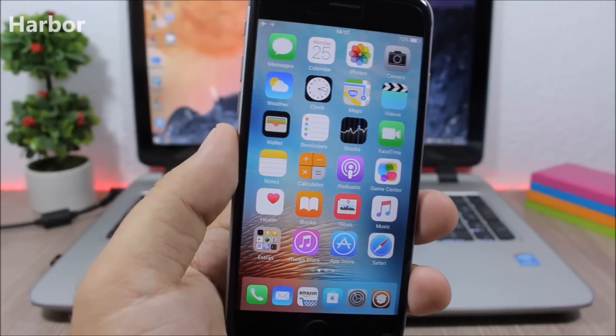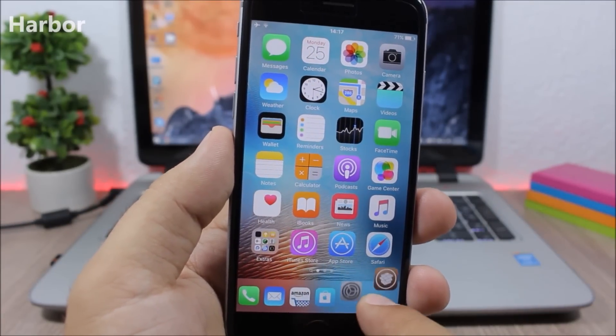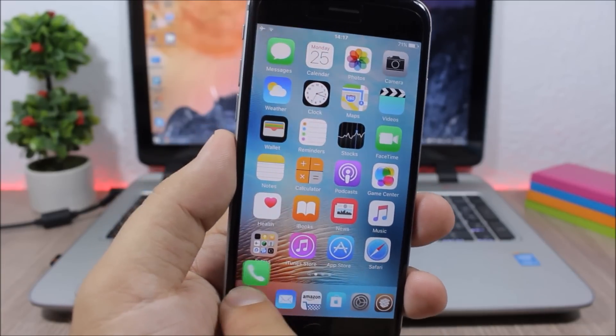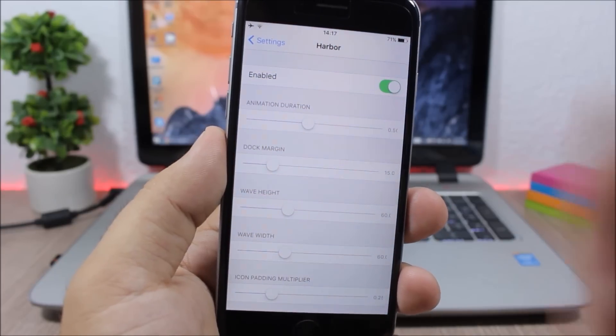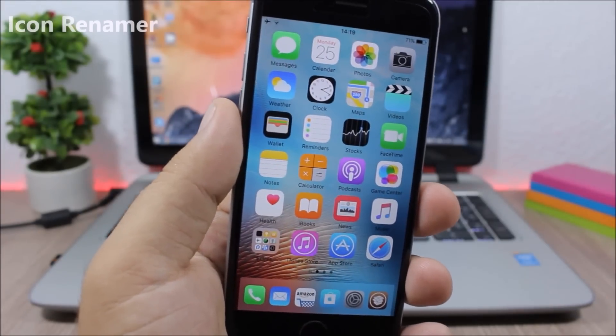Harbor: this is a cool dock tweak which allows you to add as many icons as you want to the dock, and it has these awesome animations. You can see when you slide the finger on the dock you can simply release the finger and it will open that app.